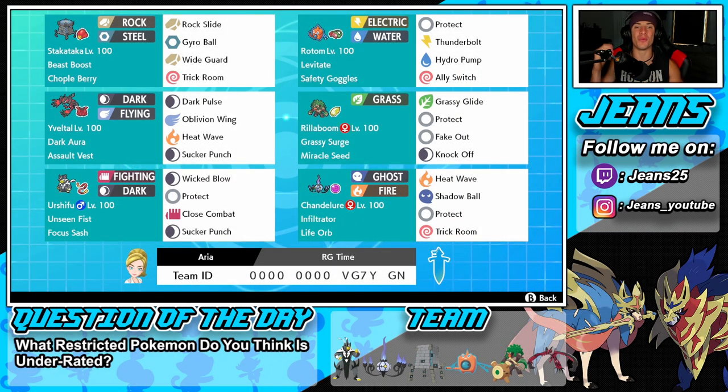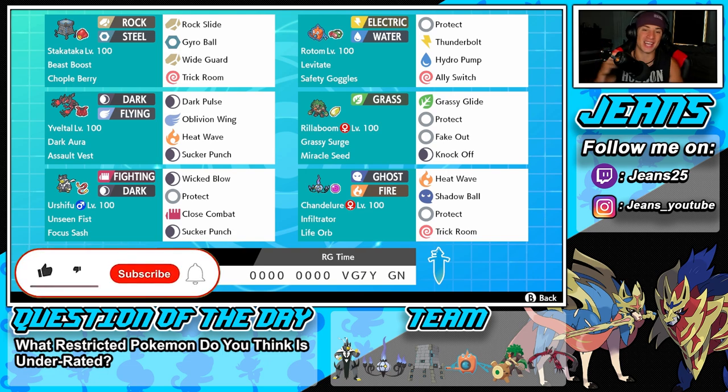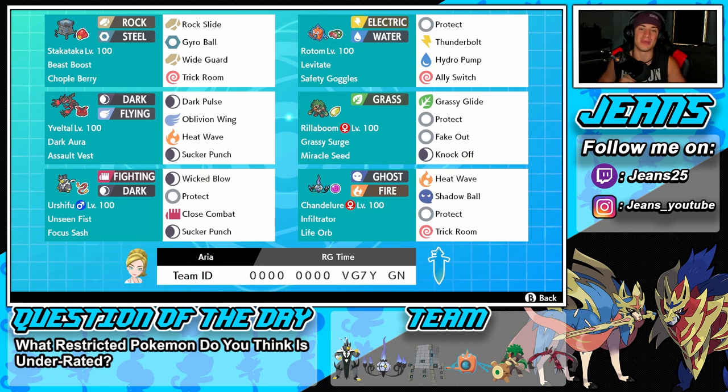What's going on YouTube, Jeans here! Hope you guys are having an amazing day. Today we are back playing some Pokemon Sword and Shield, hopping onto that ranked double ladder for Series 10. Check out this team we are rocking with today — we got ourselves a Yveltal team alongside Life Orb Chandelure. If you're hyped, smash that like button and click that big red subscribe button. Seriously, thank you guys so much for the support.